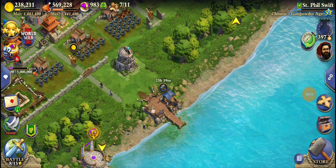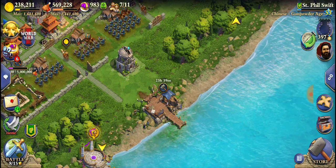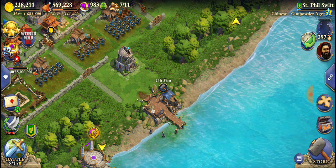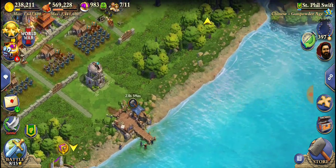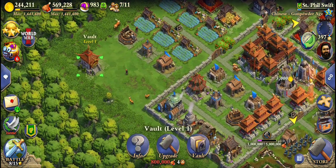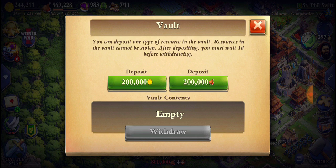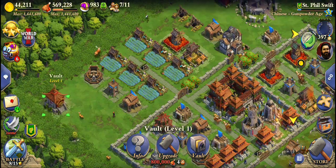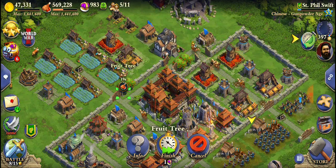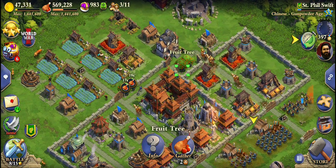Welcome to 'Is This Civ 6' week 46! Today our dock is being upgraded. I just found out that we have enough funds, and we have a vault now, which I'm going to store a bunch of gold in. Not gonna use any of those crowns — just gonna gather up my empire's resources.